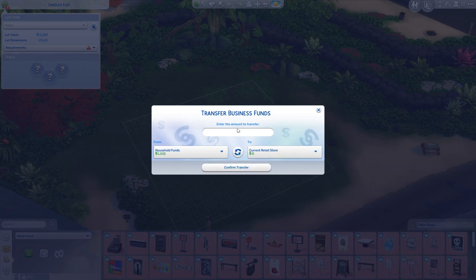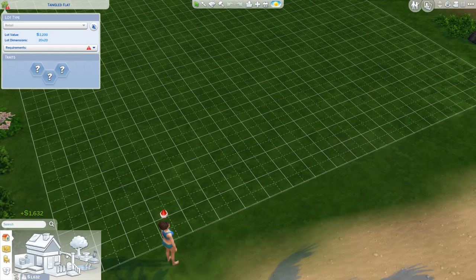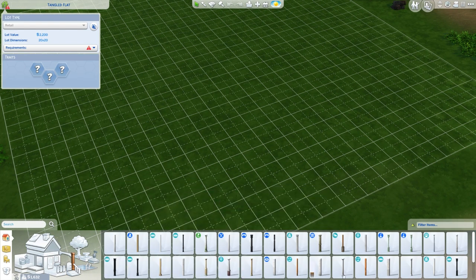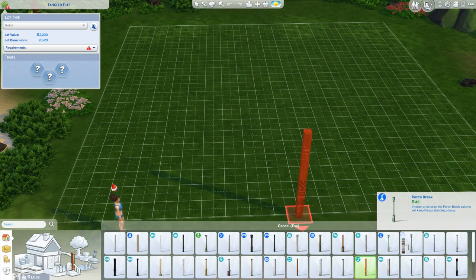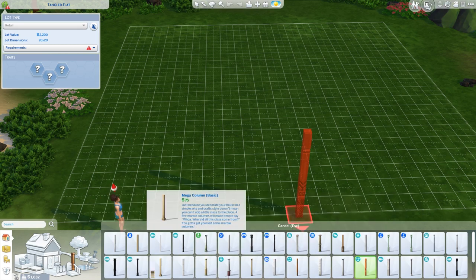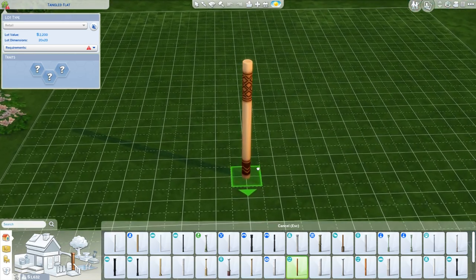I'm transferring money from the household to the store. So we need a little roof, columns — everyone's favorite. You guys do like columns and I pay money for them. It's so much harder to find stuff now because I'm looking for the yellow icon for Island Living, but they changed it.